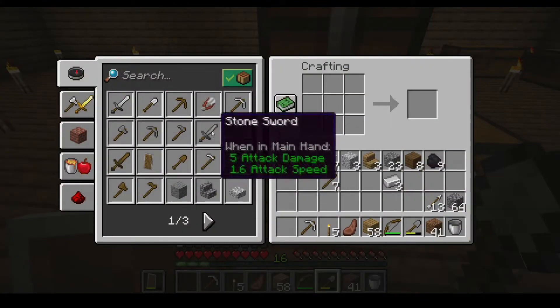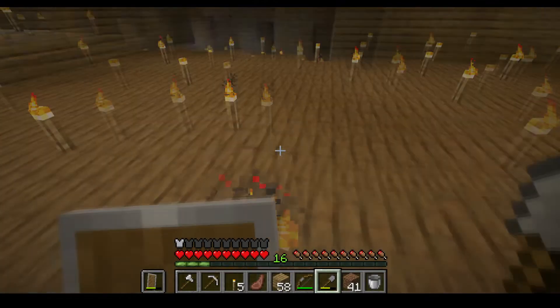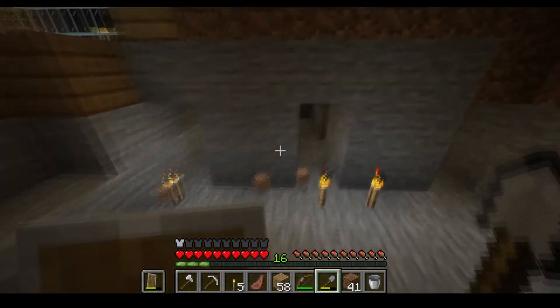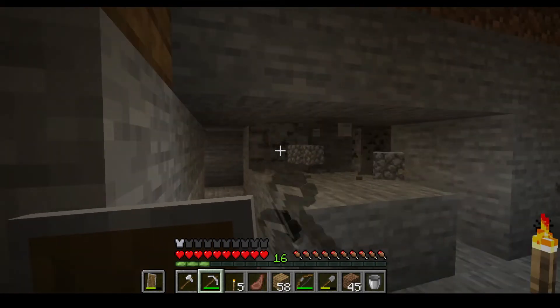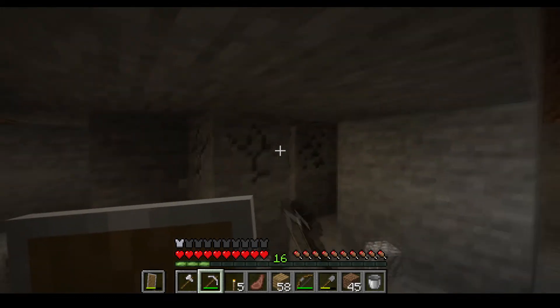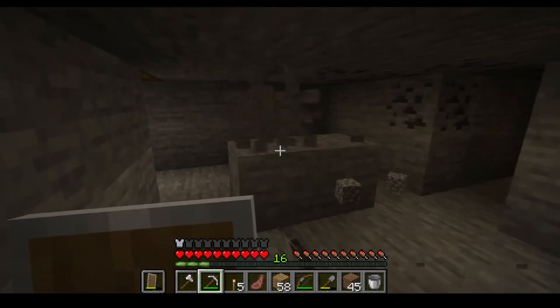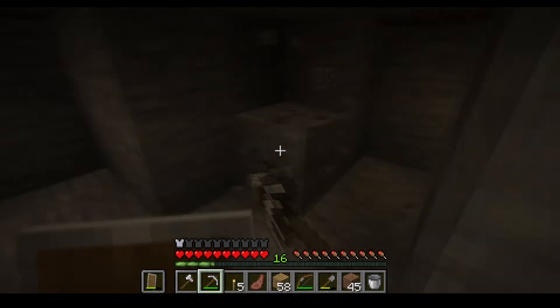My axe was about to break so I went to get a new one. Now that we have a little open area let's go mining again. It started to break - I wanted to break it myself because if you smelt it down in the furnace you can get iron nuggets.